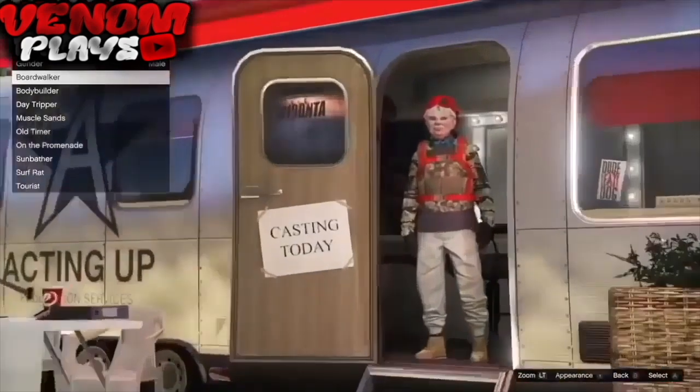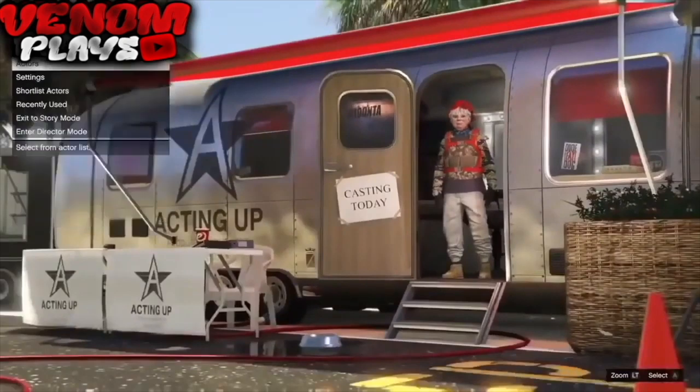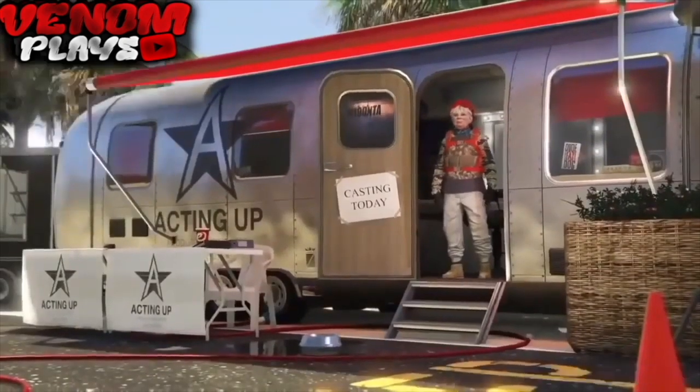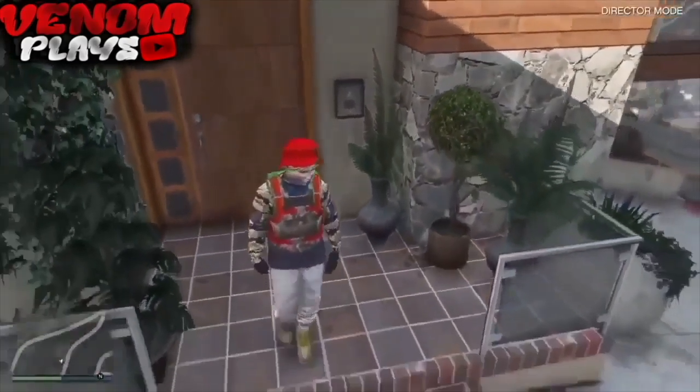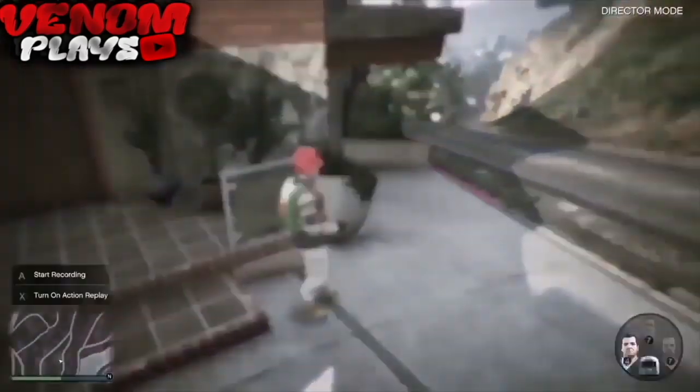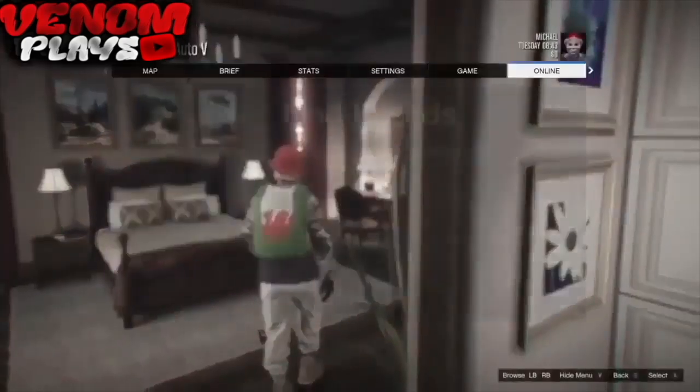For instance, you might find white joggers with a Christmas mask. Once you find an outfit you like, shortlist that character and enter director mode with that character. Once loaded into director mode, hold down on the d-pad and go to story mode. Once in story mode with your outfit, go to online and make sure you load up an invite-only session. If done correctly, you will load into online with the outfit you got from director mode.